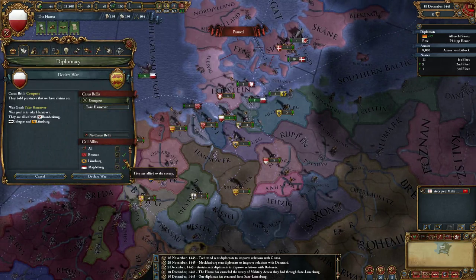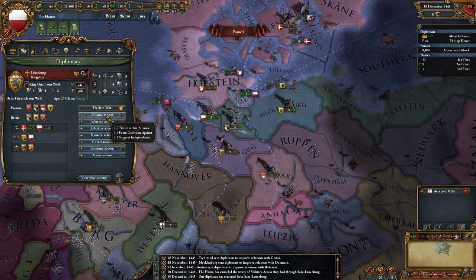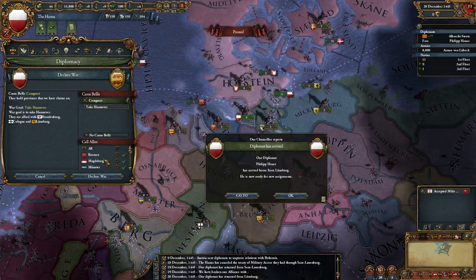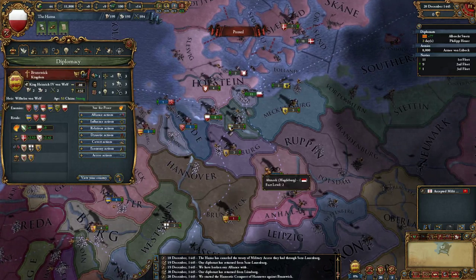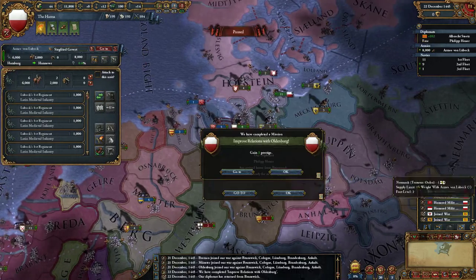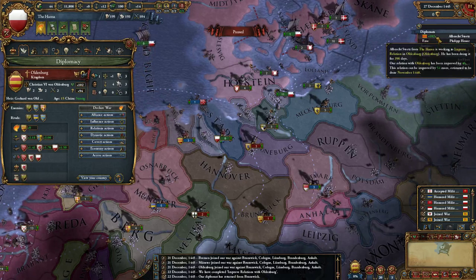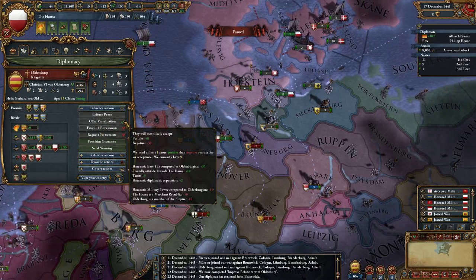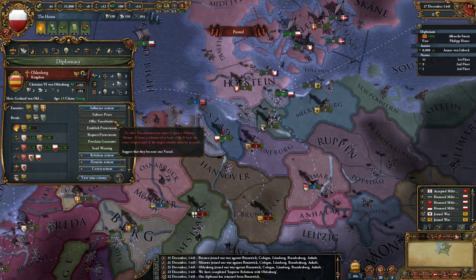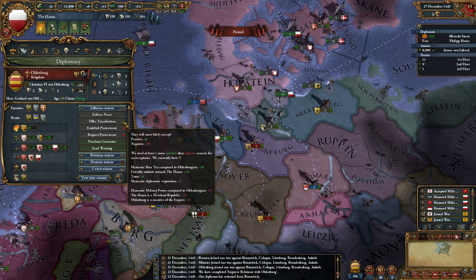Lunenburg won't join us in the war, so if they're not going to help, let's dissolve that alliance to conserve diplomatic power. We've improved our relations with Oldenburg - we can get 54 more points, and they would likely accept vassalization, but we need at least 190 opinion. So let's keep improving that relation and see if we can't vassalize them - a nice test of the new feature.